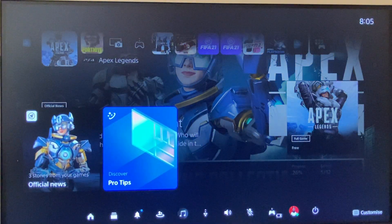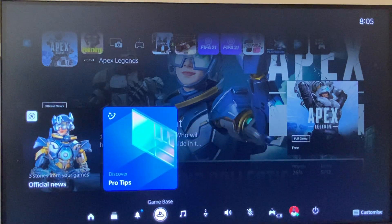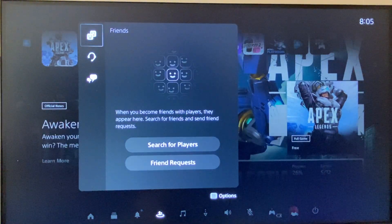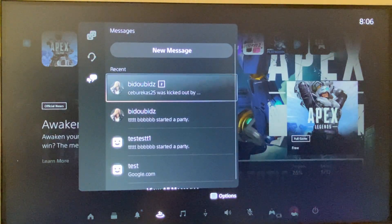First, you need to go to the party that you want to kick some players from. Press the PlayStation button, then press on Game Base, and then go to a party — I'll go to this one.